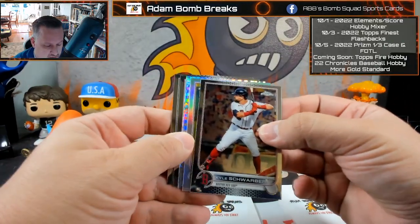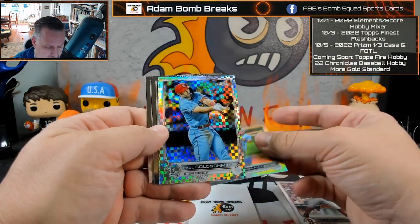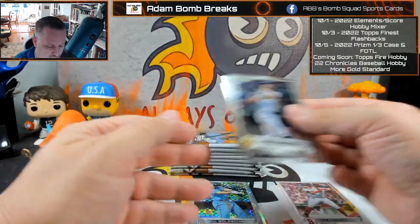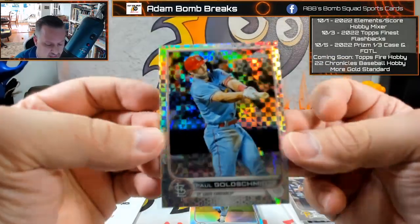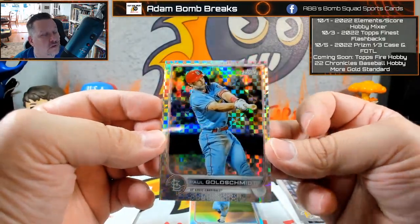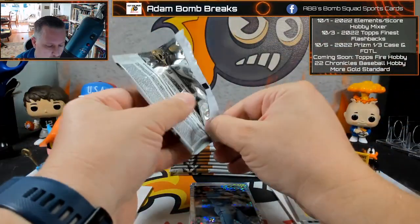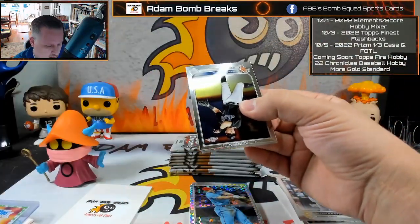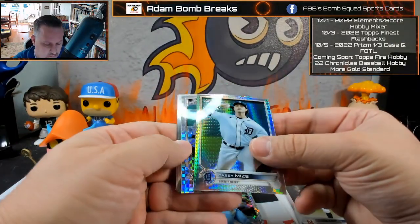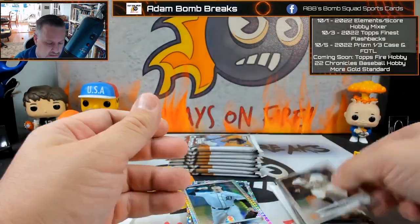Isaiah Kiner-Falefa, Goldie, Brian Reynolds, and Charlie Blackmon. So this is the X-Fractor — very similar to last year and years before. Casey Mize on the Prism, and Willie Castro, Brandon Crawford, and Grossman.